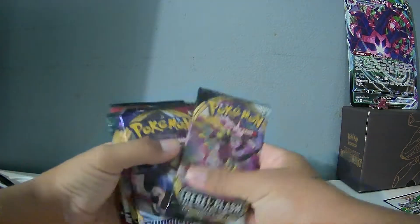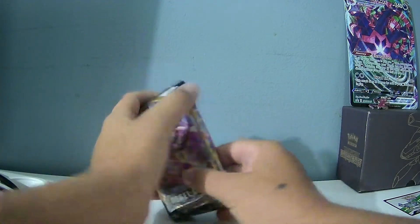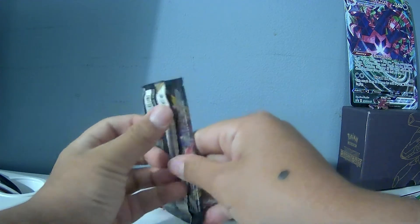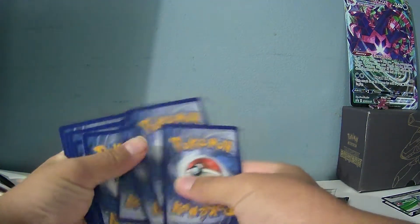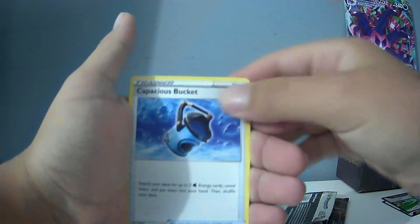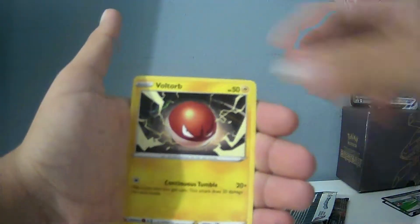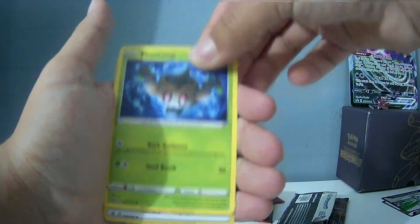Now time to start with the packs — Sword and Shield Vivid Voltage, Battle Styles, that's right. First pack: Ripple Clash. Here we go. Leaf Energy, Capacious Bucket, Horror Energy, Palpitoad, Clefairy, Voltorb, Nosepass, Wingull, Phantump, and Twin Energy.